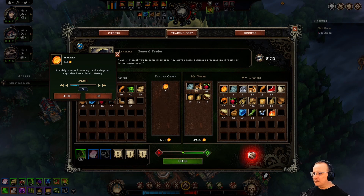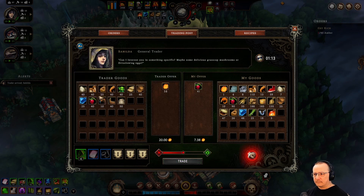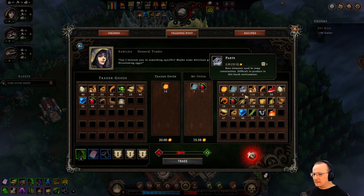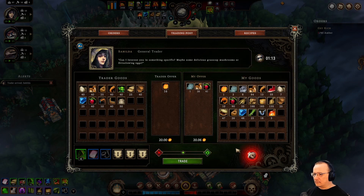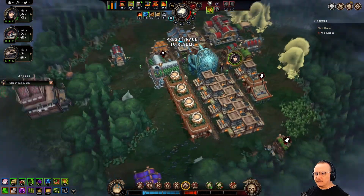All right, never mind. Scratch all this stuff. Even just the berries — it's going to cost me 20 amber to buy 16 amber. I still hate that. We'll just do one of these and some of these. There we go, 20. So now I've got 17 out of the 40 amber that I need. But that's all that she's willing to sell me — that's all she's got. So I have to get the amber in other ways.